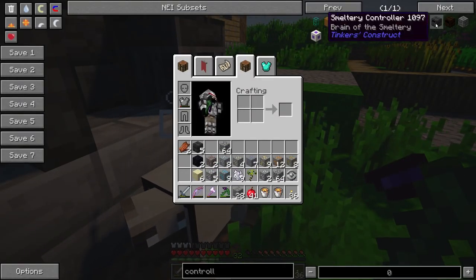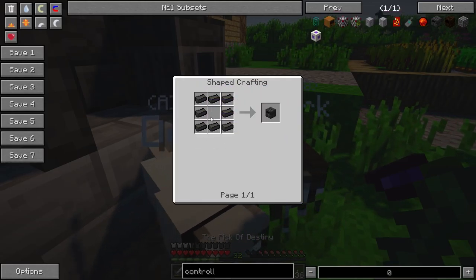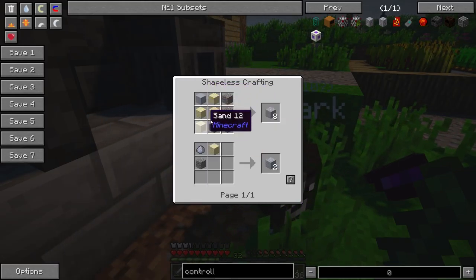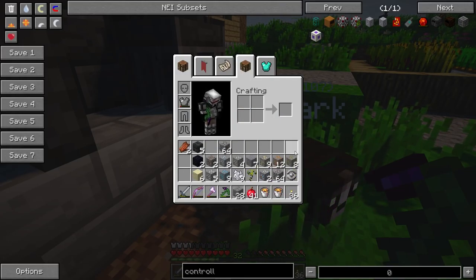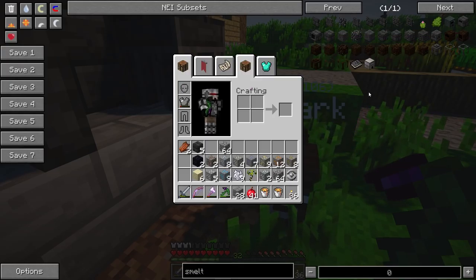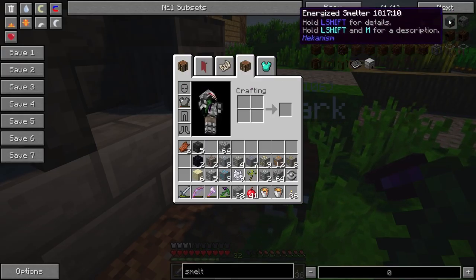Essentially what we've got to do is make a controller. To make a controller, you have to have eight seared bricks like this with a hole in the middle. And to do that, you need to make grout. And to make grout, you've got to get some clay, some sand and some gravel — so there's quite a large collection of items that you need. We also need the smeltery lava filly bit, which is... let's have a look here. Where is it? Which one is it?